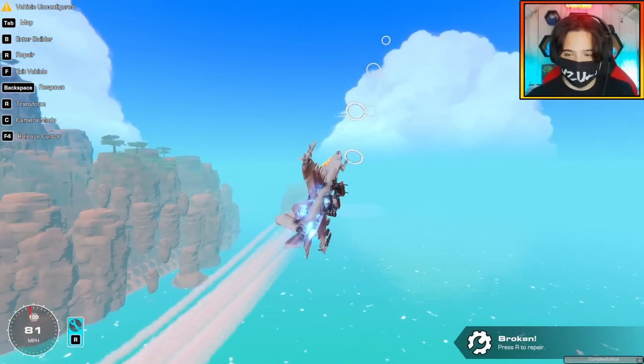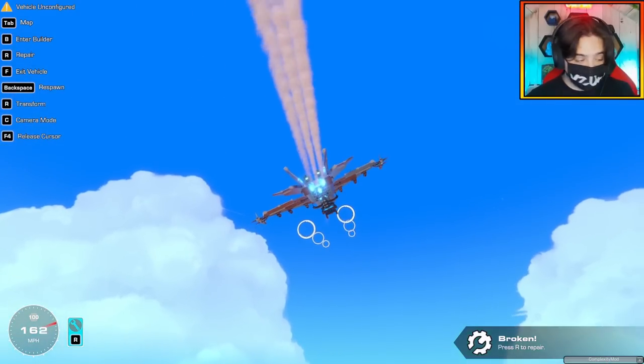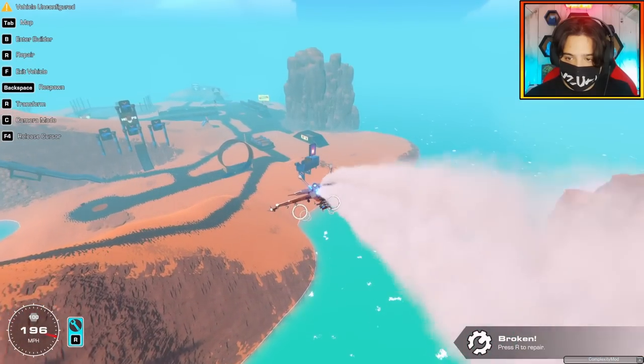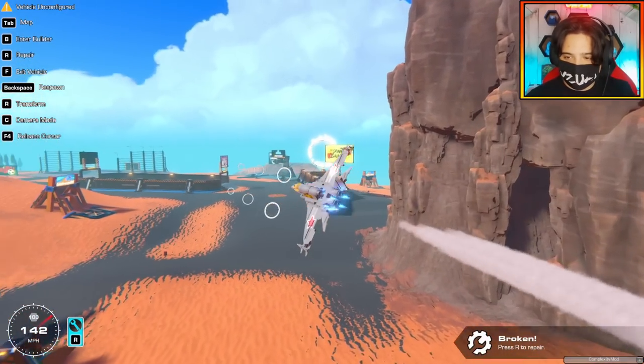It's very sensitive. Shift — we got afterburners too, and a whole bunch of rockets. I believe that's six rocket launches on there. We've got to test out these rockets — let's shoot the sign. That's a miss, way over. I'm going to shoot the cliff. Yeah — devastating.